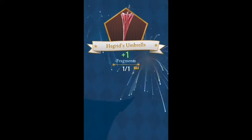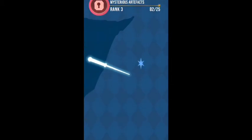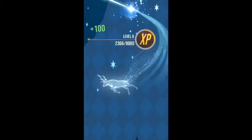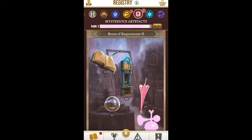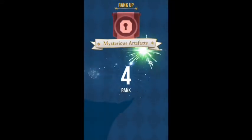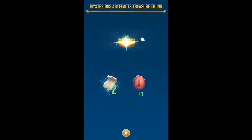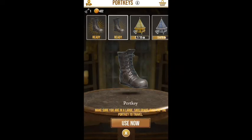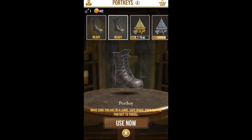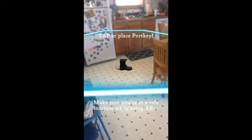Placement is going to be extremely important. You want to make sure you're in either an outside area — I had to do it inside my house because I was watching my two little kids yesterday — but you want to try to do it outside in a big flat area so you actually have room to walk around. As you can see, I got a ton of points for that particular category in the registry from that port key. It gave me almost two levels — that was huge.